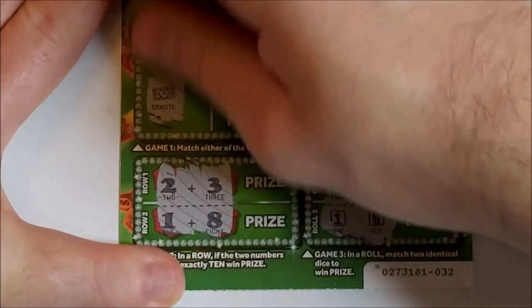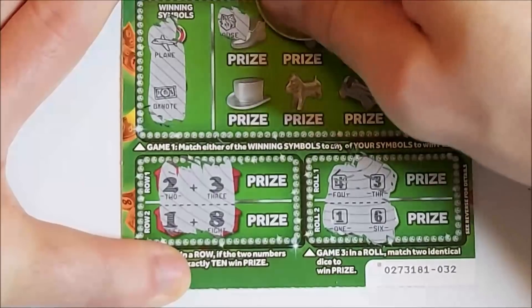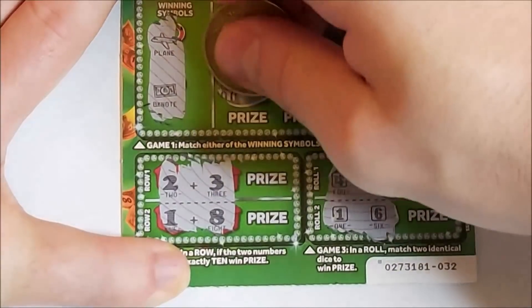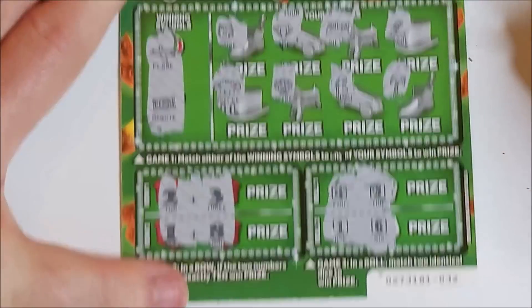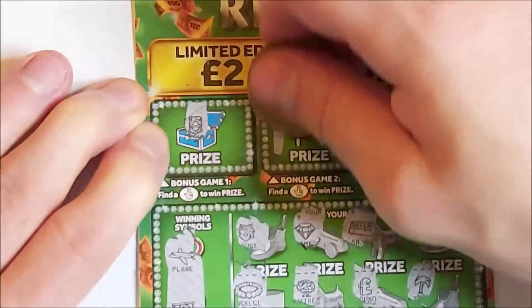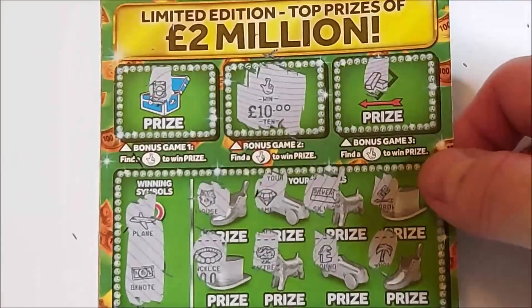It's all down to the last Monopoly card. Winning symbols are plane and bank note. We've got house, diamond, silver bar, go, necklace, money tree, pound and holiday — nothing there. Bonus games: roll for fingers — we've got a win! Ten pounds! So we got two thirds of our money back for those cards. Not terrible.